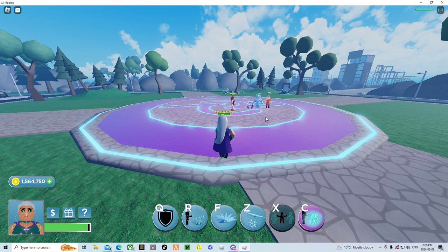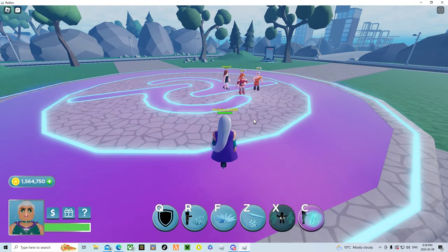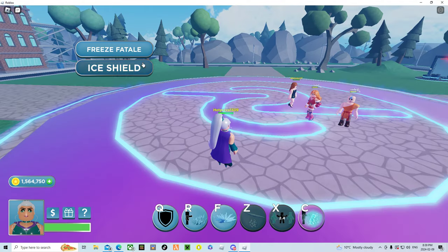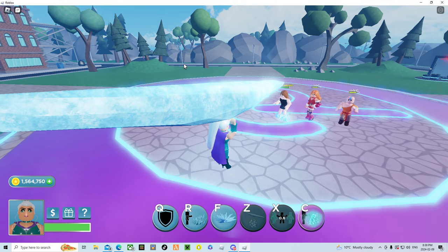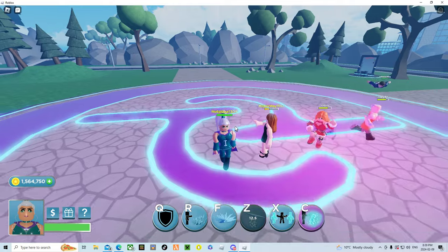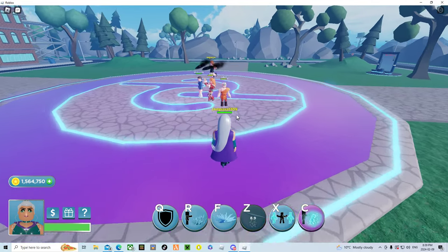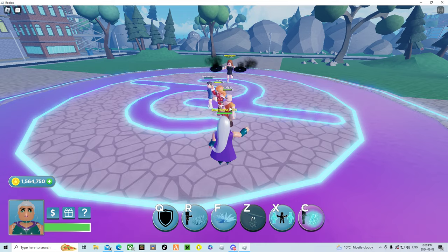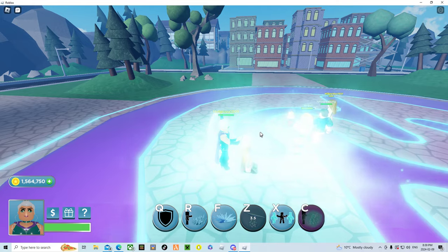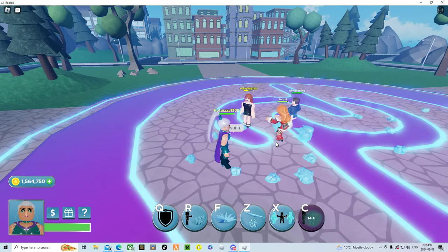Her second Z ability is freeze — the fatality. If they're under 75% health it will kill them, but since Prom's not, it's not going to work. Last we have her instant kill — the threshold is 85% health — it basically just shatters them.